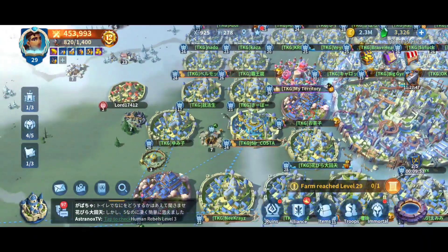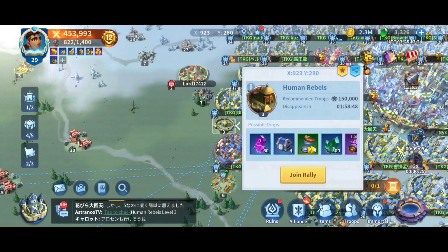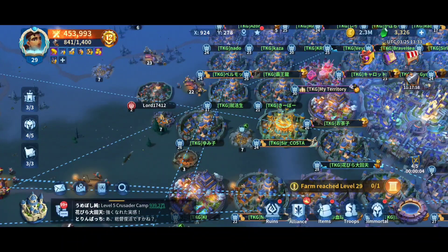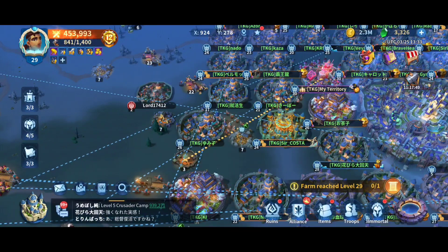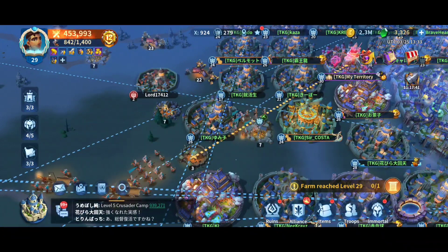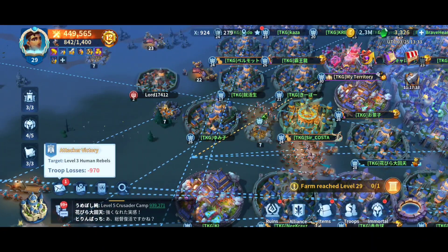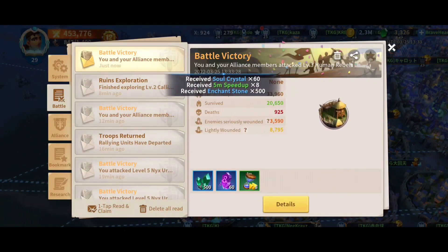Not everyone is on the same power level, so stronger alliance members can help weaker ones defeat harder camps. You can set how long to wait for everyone to rally before the attack launches automatically. Set it to an hour if you want to be safe, especially when members aren't close together. You need to give them time to join, travel to your kingdom, and rally so they all attack simultaneously. You can close the game and come back and it will have happened.